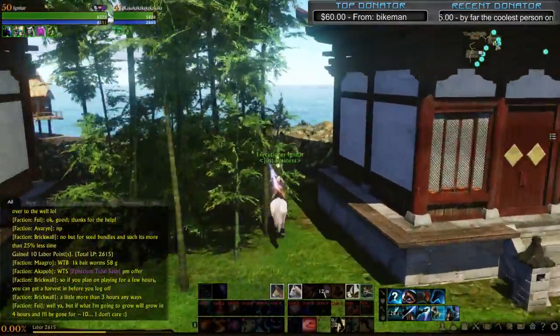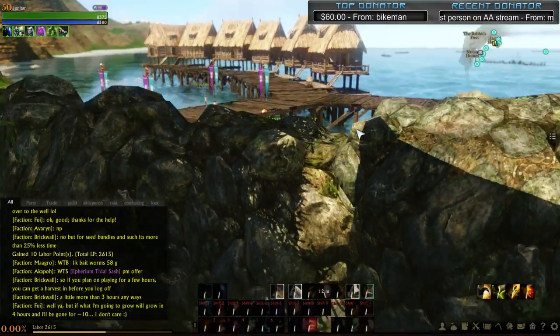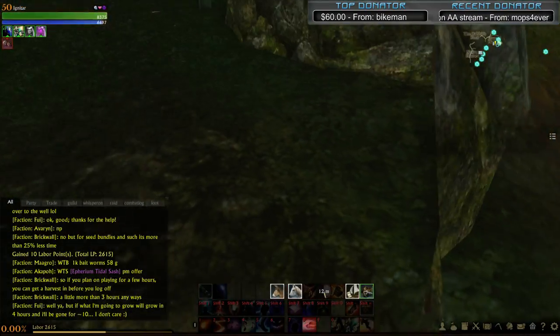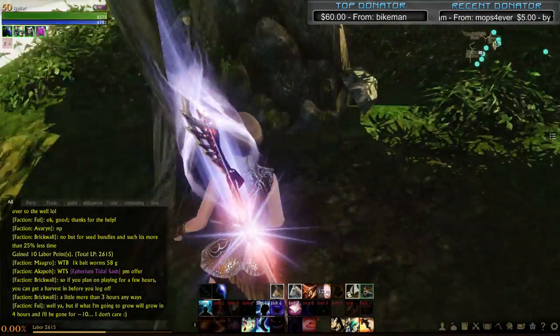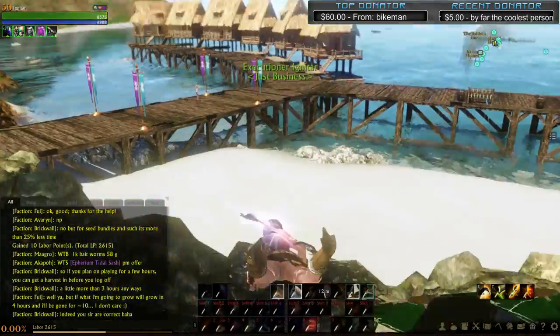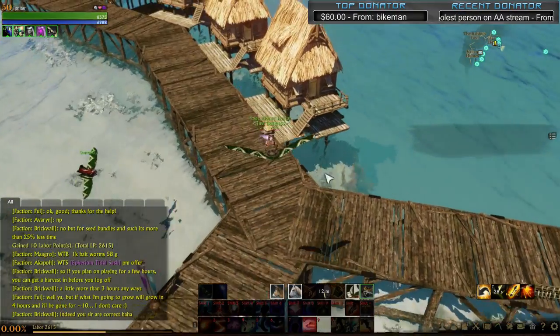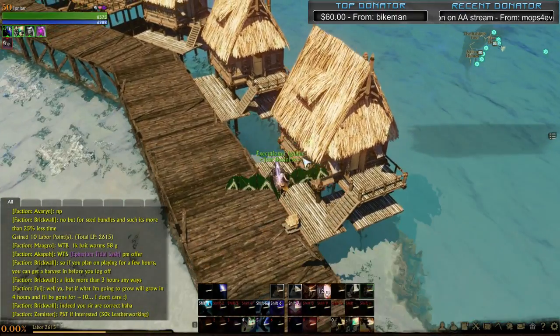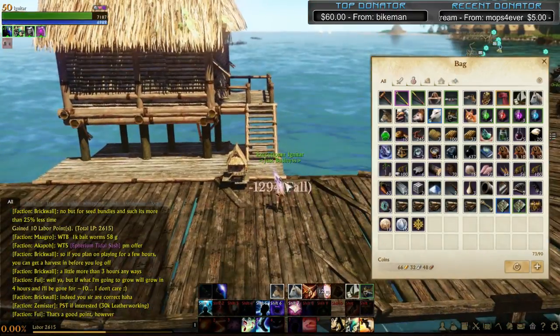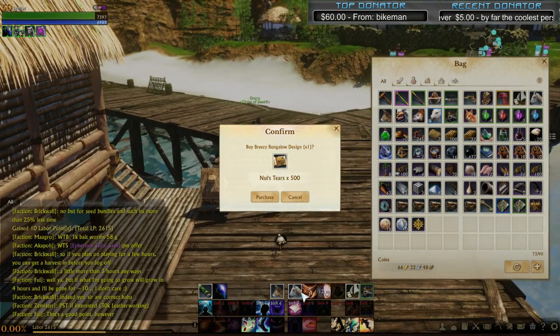The next house is the Aqua House — I think it's pretty awesome. It costs 500 Nui's Tears. Remember, Nui's Tears is being removed in the next patch, so it will probably cost around 500 Gildas — maybe more, depending on whether they adjust the prices.